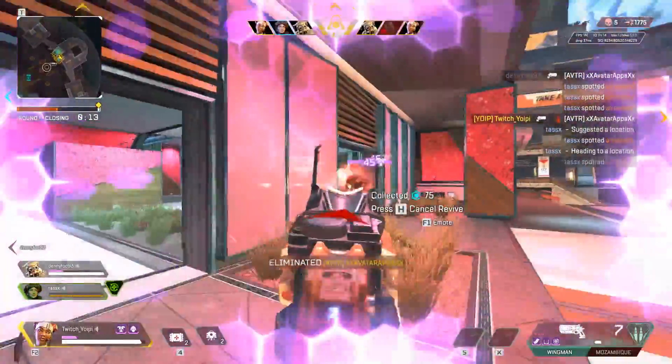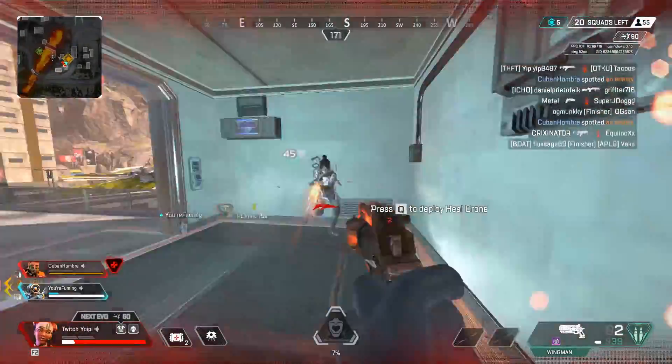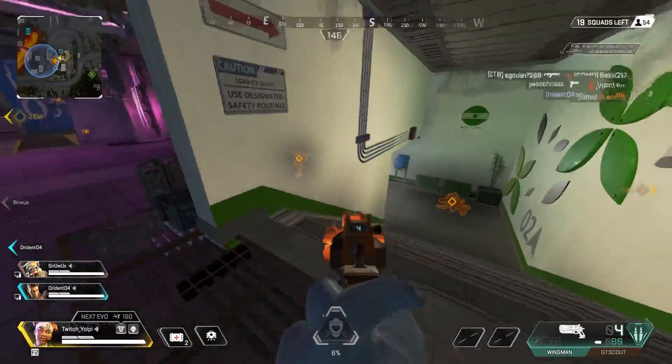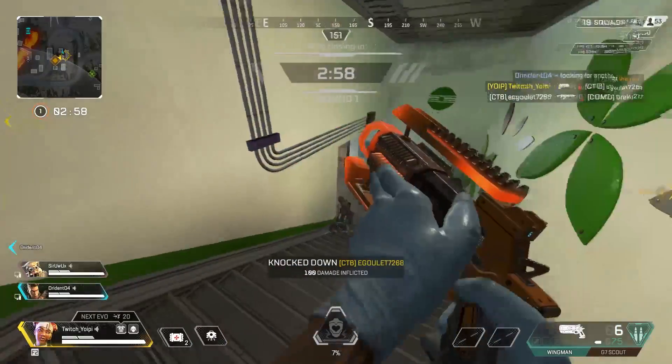Play it smart — the drone res is a bonus but it's not an end-all be-all res. You can also use the res as bait. For example, if you're resing your teammate, the enemy might try to run over and thirst the down, and then you can get an easy shot on them because they're going to be worried about getting the down.